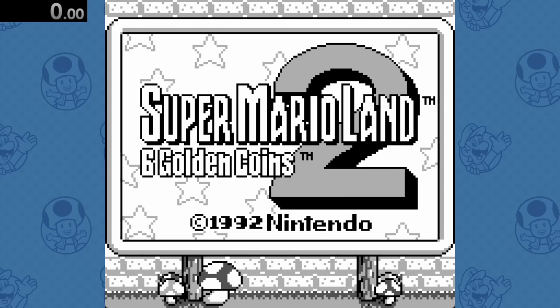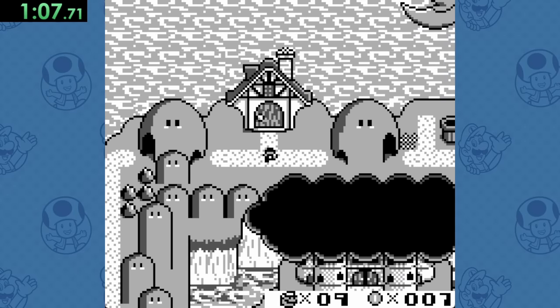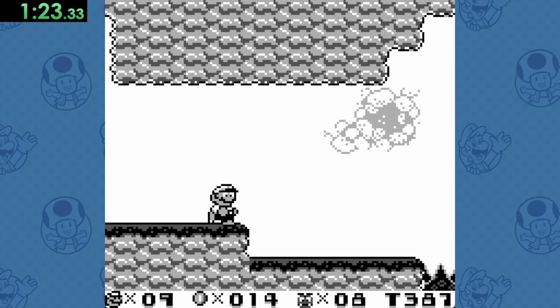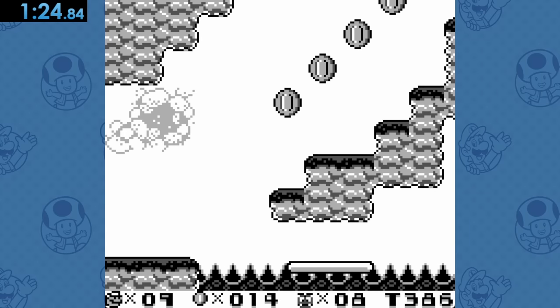For Super Mario Land 2, after completing the intro level, we're gonna head up to the cabin in the woods over here, become Ant-Man Mario, and hop into what I believe is some kind of fiery substance over here. But if this is some kind of soup or something, please let me know.